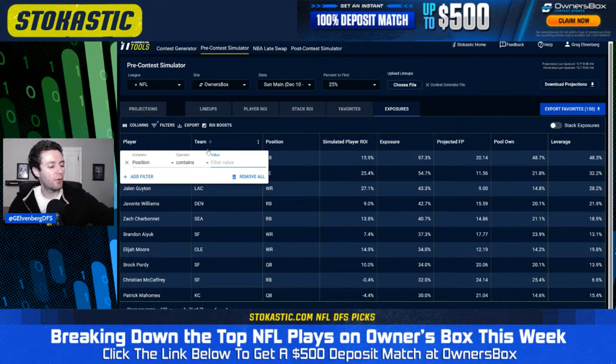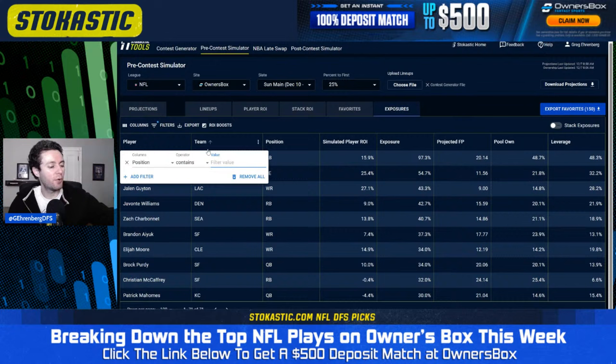At running back, the cores are Zach Moss, Javante Williams, Zach Charbonnet, Christian McCaffrey, and Joe Mixon. Zach Moss was disappointing last week but I'm okay going back to the well — he was on the field for over 80% of snaps on Sunday. He didn't score a touchdown and wasn't efficient, but if he's getting that kind of snap count and touch volume, that's going to lead to success more often than not. No other running back outside of these five is in more than 5% of my lineups.